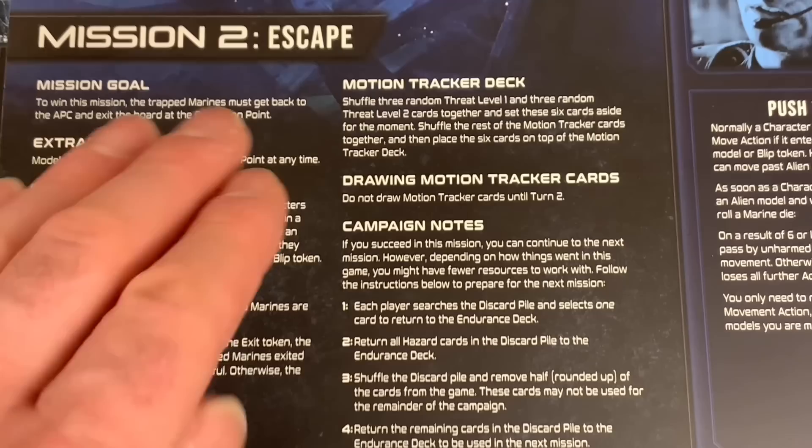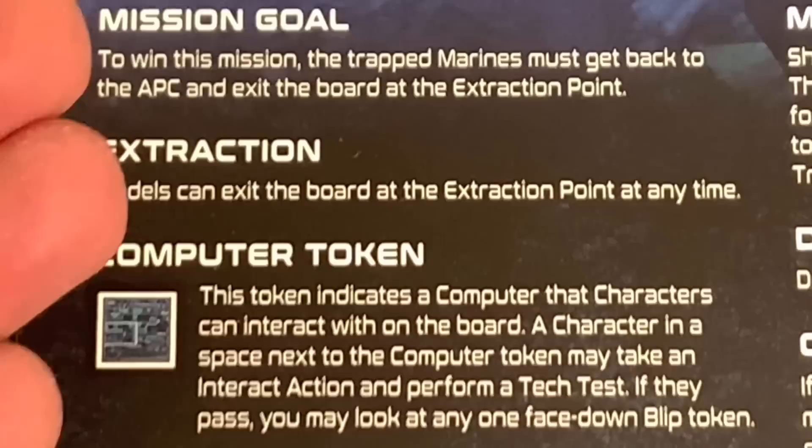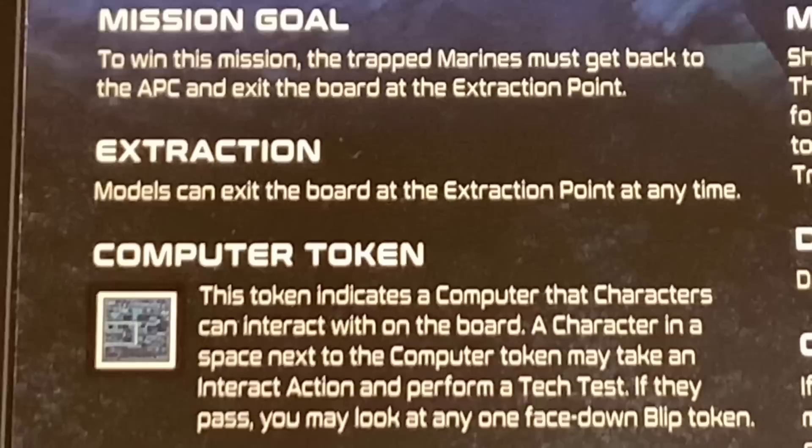This second mission is called Escape. We have to get our marines out of the reactor room before more of them die. Our mission goal of course is to win, and to win this mission the Trap Marines must get back to the APC and exit the board at the extraction point. Models can exit the board at the extraction point at any time.